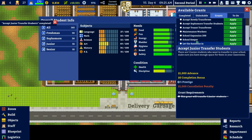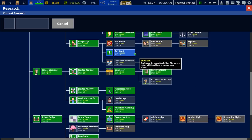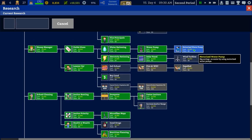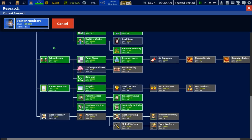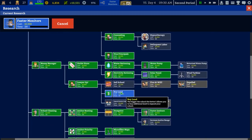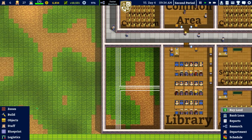That's a nice bit of money and that grant is done. School Keeper grants 200 prestige and requires researching, buying land, and buying a school lot. That's going to cost quite a bit. With about eight grand, faster monitors is a decent research choice, hypnotherapy will be another one. We don't need worker priority or good drugs right now, and faster cooks is probably the way forward as well.